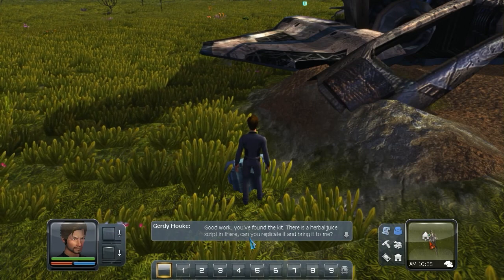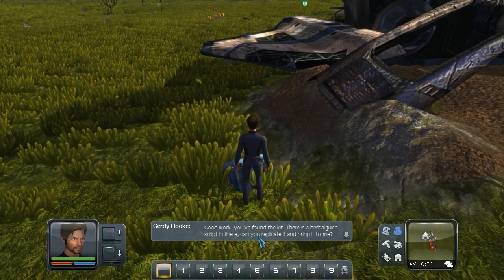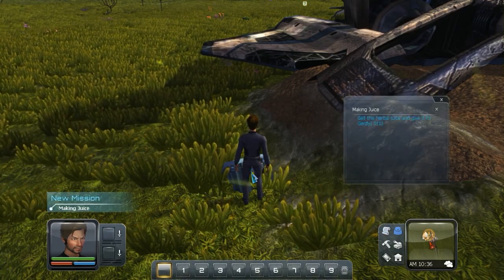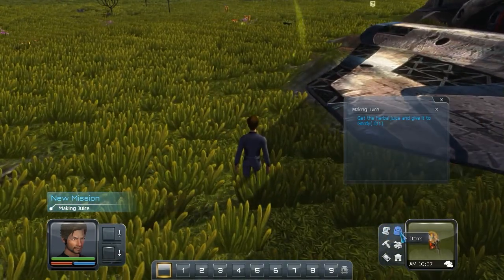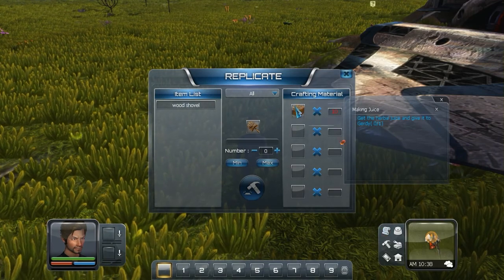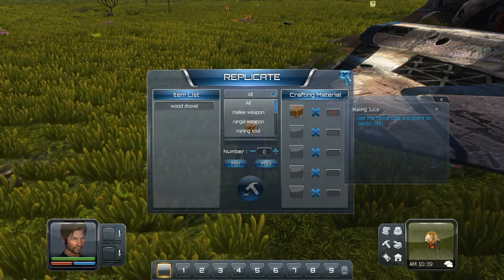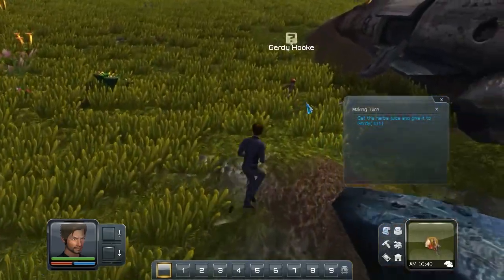Good work! You found the kit! There is herbal juice script in there — can you replicate it and bring it to me? Let's see what we have. Missions, items, replicator — that's what we want. We don't want a wooden shovel. Alright, get the herbal juice and give it to Gertie. Here you are Gertie, I have your juice.